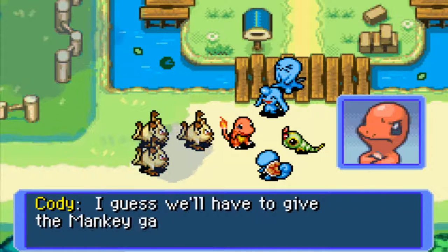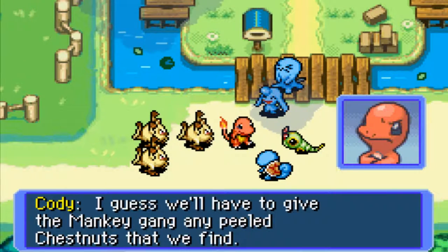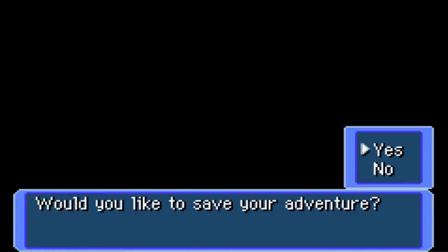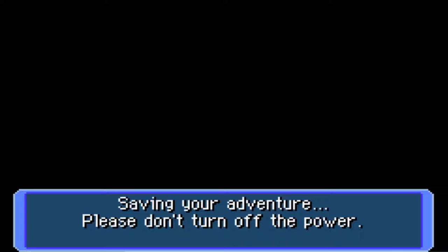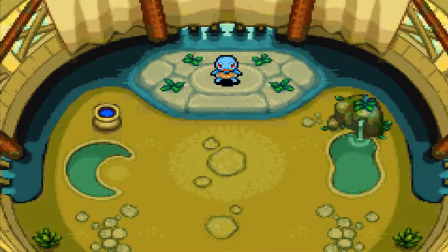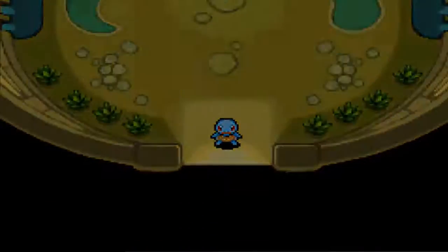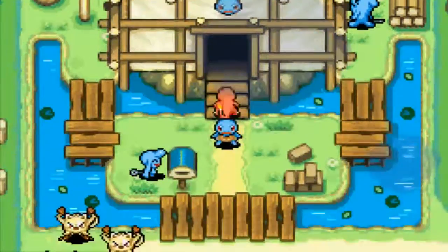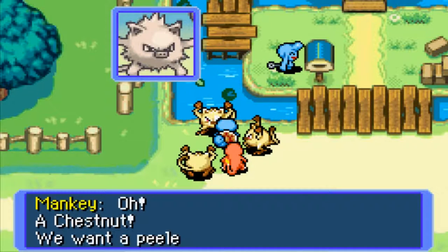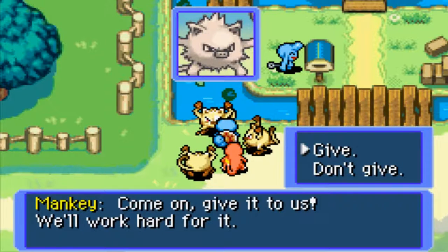I guess we have to give the Mankey gang any peeled chestnuts we find. We need three — we have one more I guess. You can save your game, which I'm going to do now. Good morning, Steven. We're going to give the Mankey our second peeled chestnut right now.